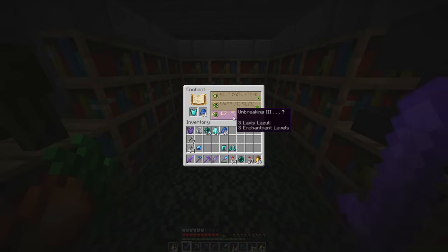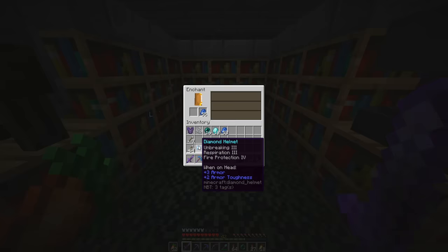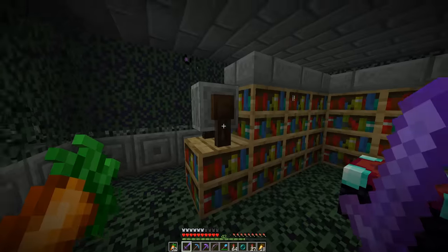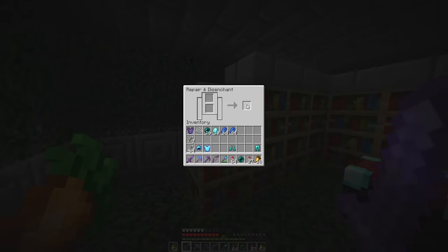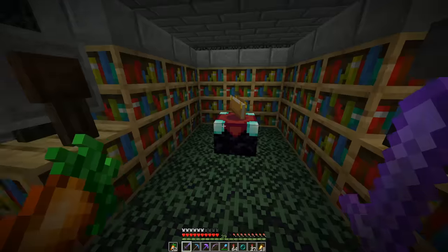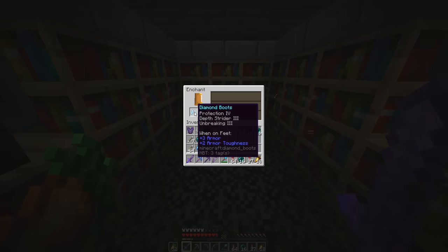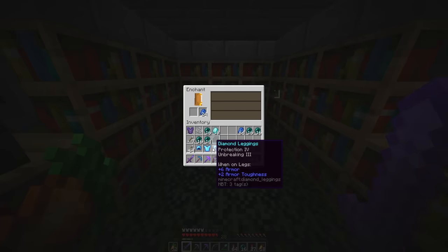Now I can move on to the chestplate. Unbreaking 3 — protection 4, perfect. Unbreaking 3 — fire protection 4. I don't need two fire protection 4s, so I'm going to get rid of one of these. This one has respiration on it, so I think I'll keep that. For the leggings, I'll throw them back in, grab them again, throw them back into the enchantment table. Unbreaking 3 again — not very good. You can just keep doing that until you get what you need.